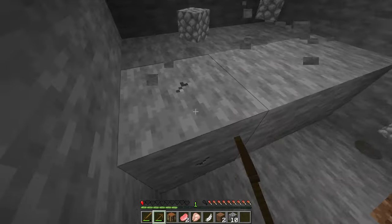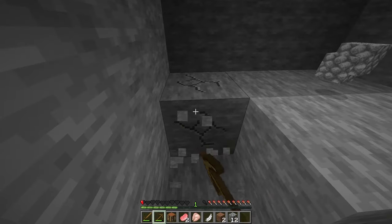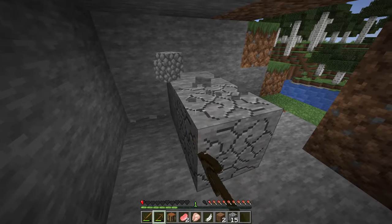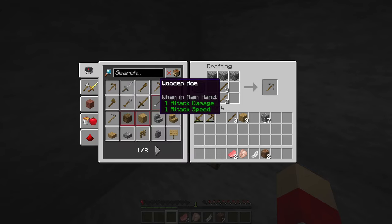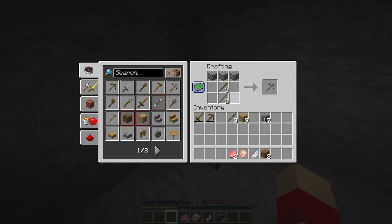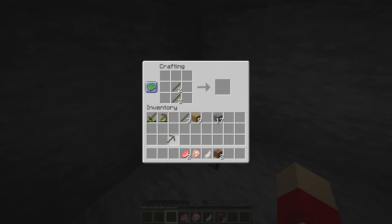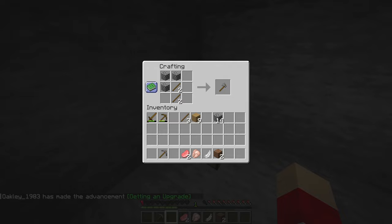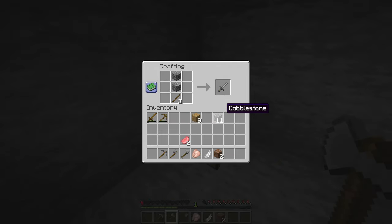By the way, I got stung by some bees, which is why I'm at half a heart. I'm just going to get some stone tools and a furnace because we do need one. I'm also trying not to use the recipe helper because I just want to learn the actual recipes. Oh — getting an advancement!